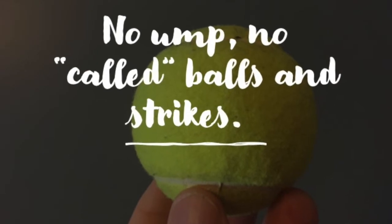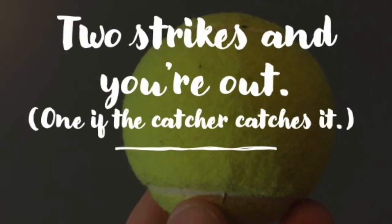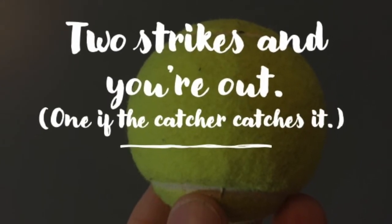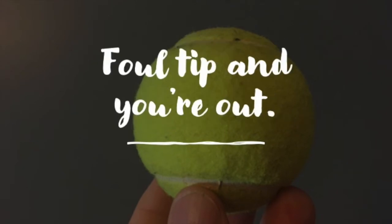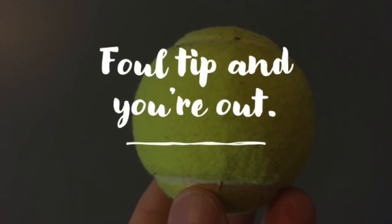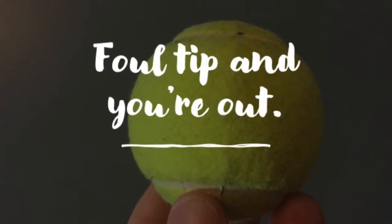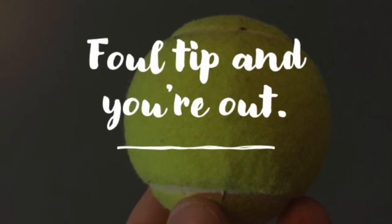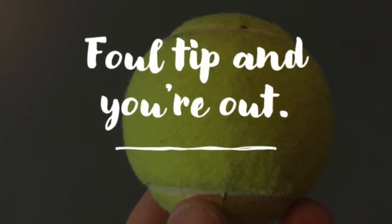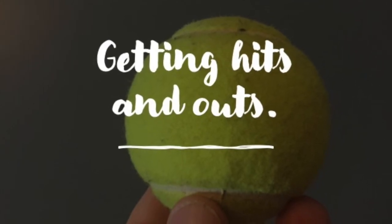There's no ump, so no called balls and strikes — just throw the ball over the plate. Two strikes and you're out. One strike and you're out if the catcher cleanly catches a swing and miss. A foul tip behind the plate and you're out. And by plate I mean whatever was laying around, usually someone's glove or jacket. A foul tip caught by the catcher is a double play if there's an imaginary runner on base.